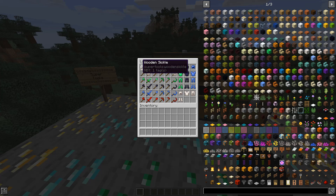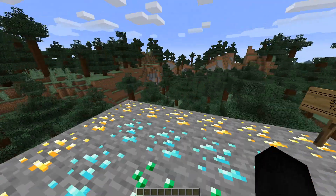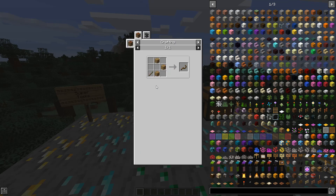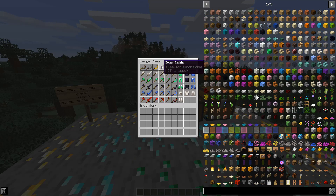We also have these wooden sickles, which have basically a 3x3 working area and will cut every grass, plants, and crops in one click. So if you wanted to harvest grass or something in the area, it just cleans up the area for you. We have wooden, stone, golden, iron, and diamond variants. Each set will have one as well. How you craft it is a stick and any wood planks for the wooden one; stone needs a stick and cobblestone; gold uses gold; iron uses iron; diamond uses diamonds. Pretty self-explanatory.